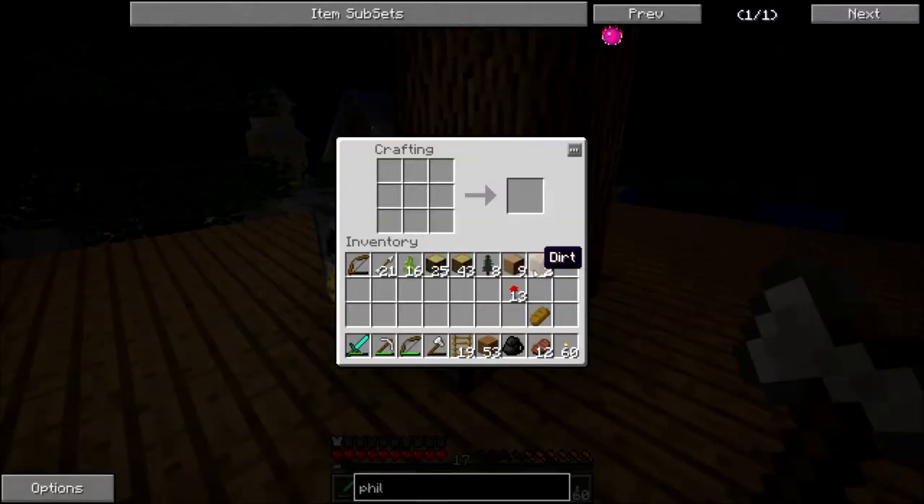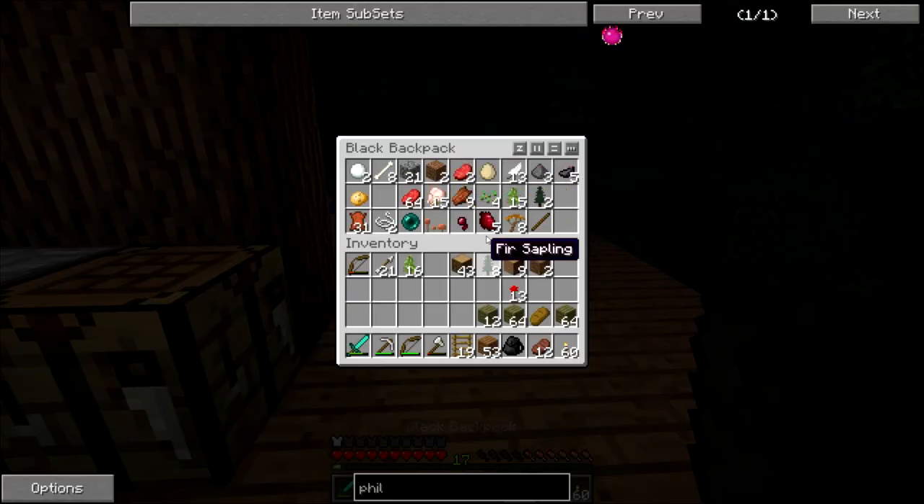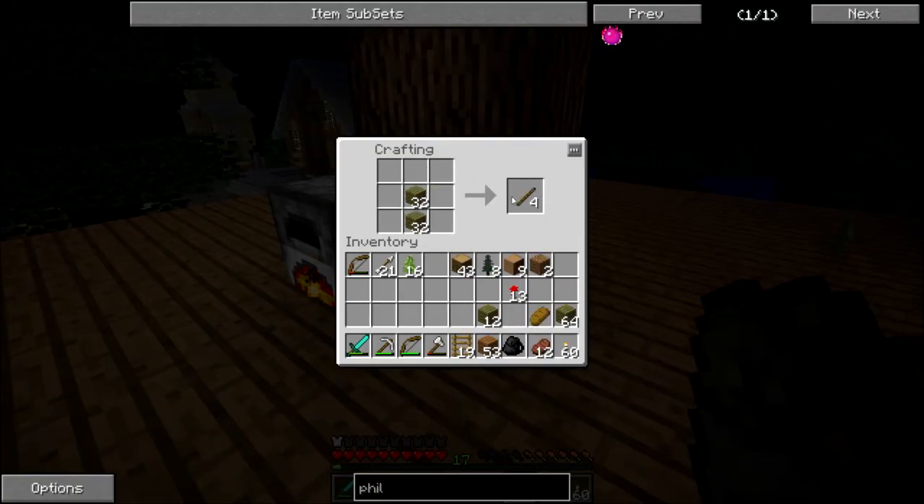Until then we're going to use the fur logs that we got — I'm going to try and use all of them. We're going to grab the ones out of the backpack. We're going to turn all of these into sticks because I want to make a bunch of fences. Personally I don't like the fur wood — it looks horrible — so I'm just going to make a bunch of sticks.